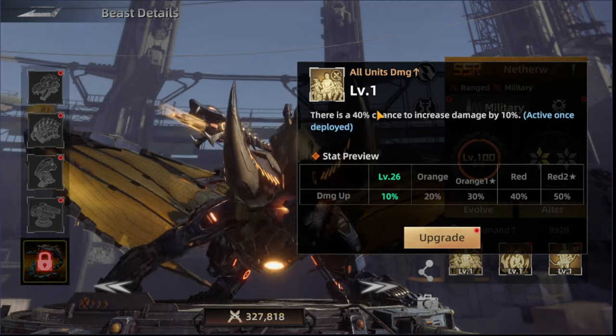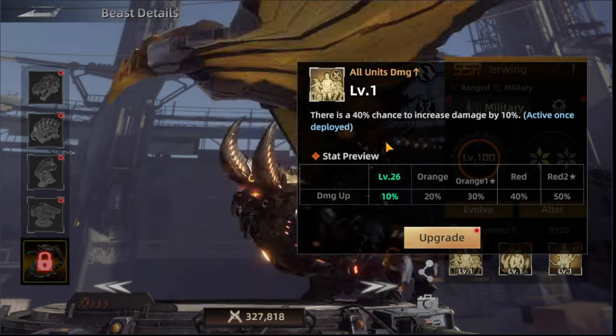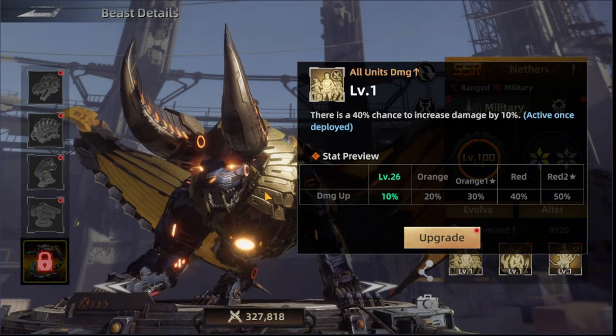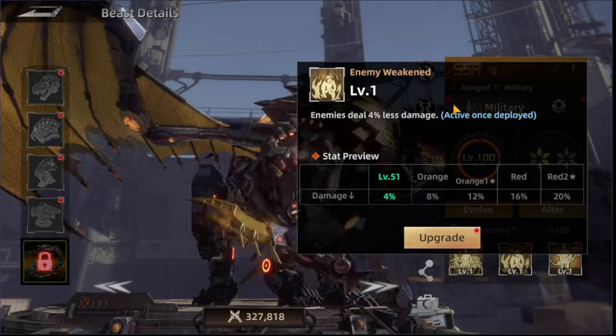The first military skill is All Units Damage Up. There is a 40% chance to increase damage by 10%, and this skill is activatable when you send this beast along with the march. The next skill is Enemy Weakened, making enemies deal 4% less damage when you deploy the beast.